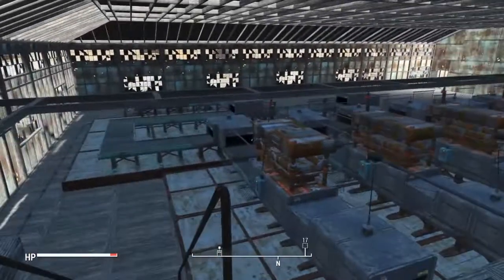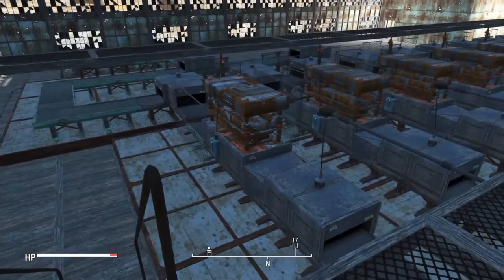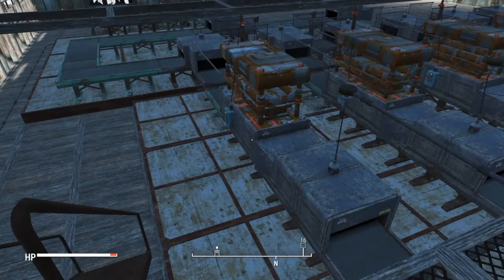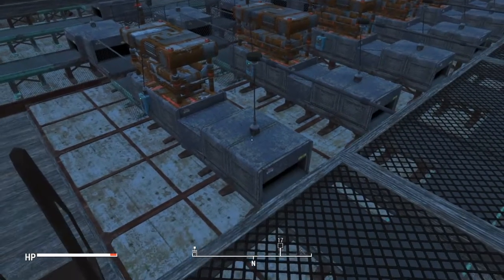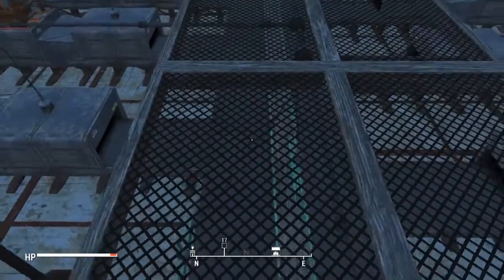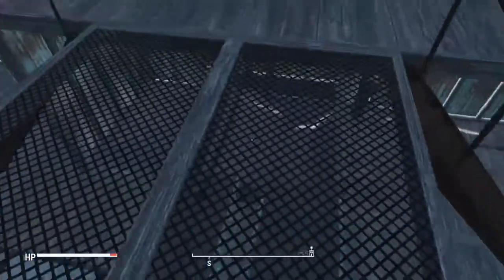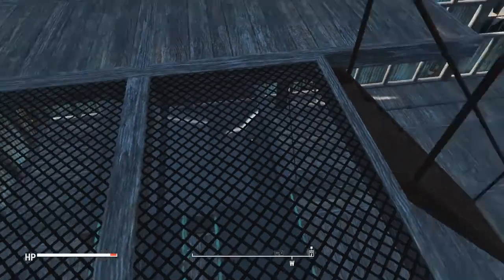Each sorter will pull out items and send them to their recycler where they'll be broken down. Then I have a vacuum hopper butted up to the recycler to pull all of the components out and deposit them on these two center belts that carry them to my final storage and my hopper.